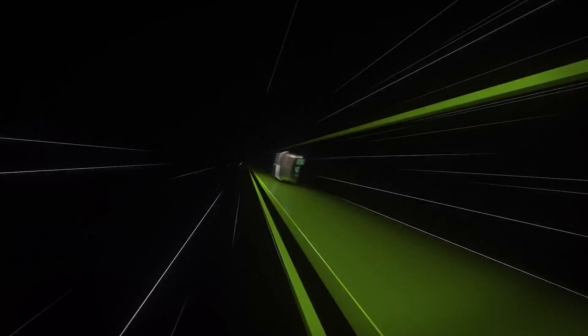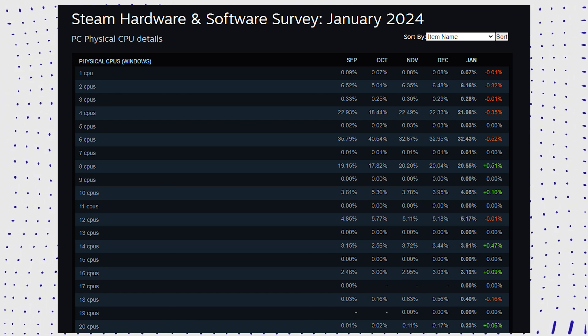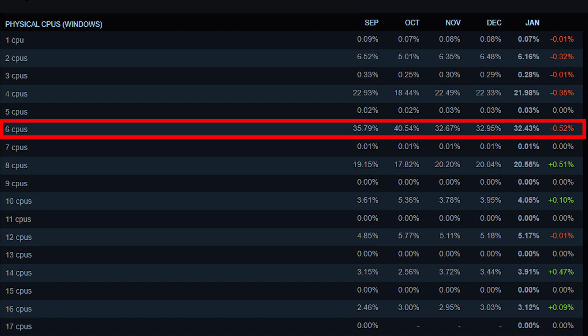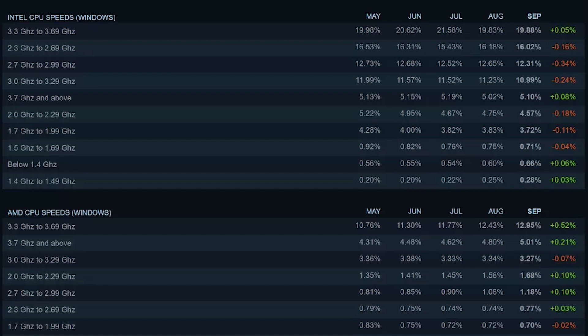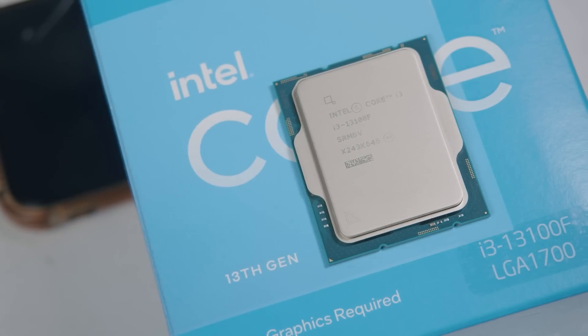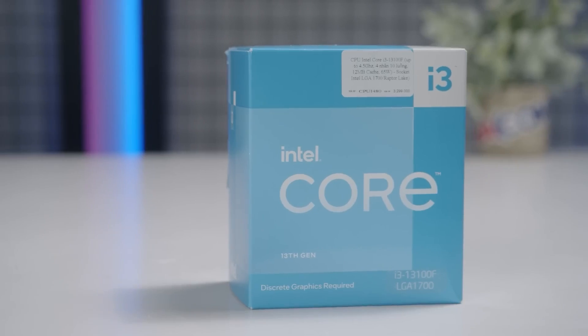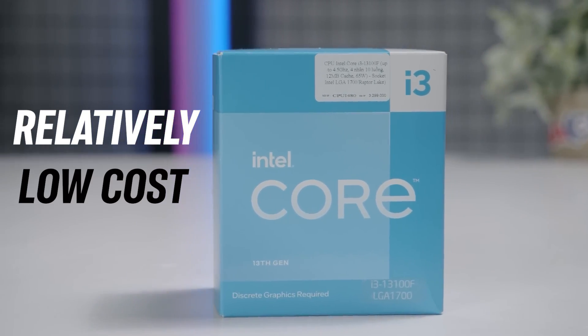Although you may need a new graphics card to max out the settings, you'll be surprised by the CPU requirements for the great majority of modern games. The Steam hardware survey gives us some intriguing insights. The majority of players own a 6 or 4-core CPU, with most operating at clock speeds ranging from 3.6 to 4 GHz. For example, a recent Intel Core i3-13100KF falls under this category yet is commonly regarded as a relatively low-cost alternative.